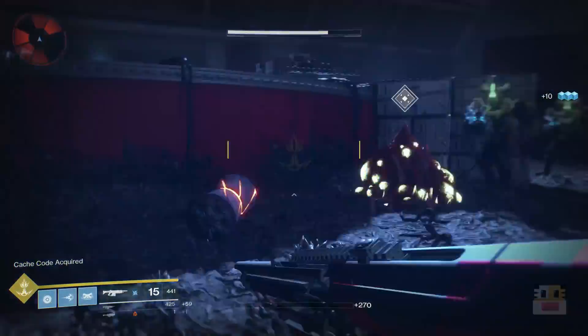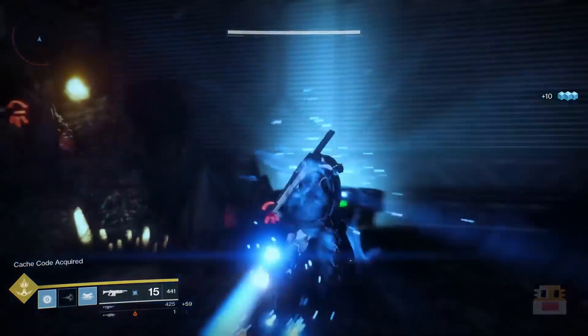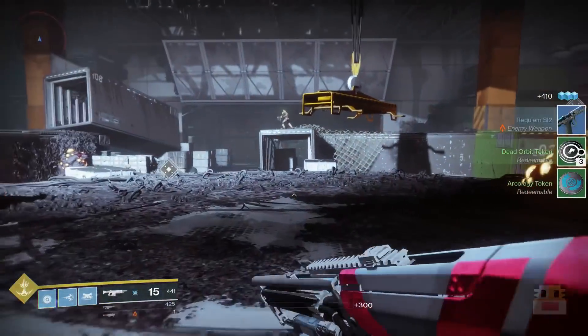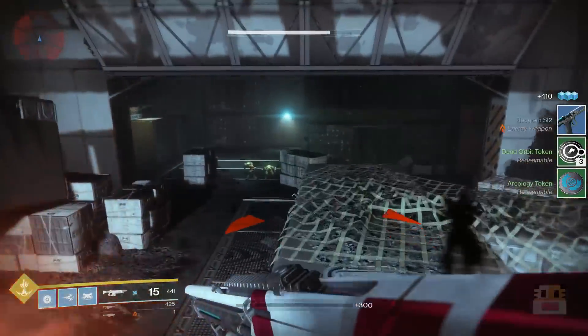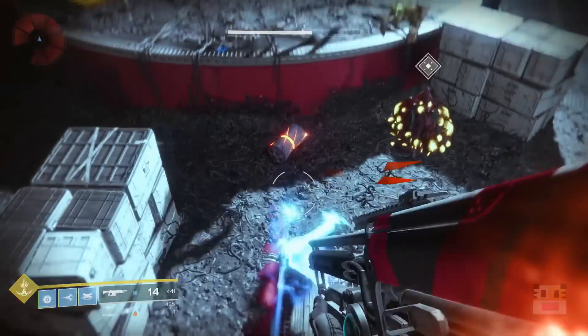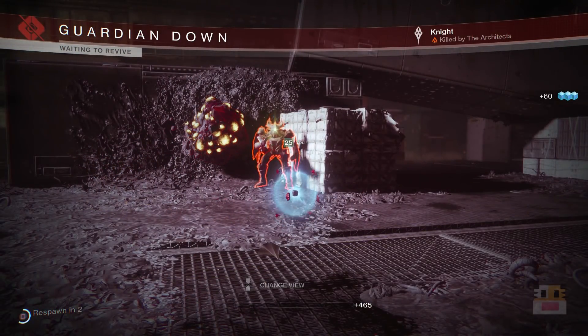A lot of people have posted on this before. It's going to be the Rig lost sector, where you just farm the lost sector token off of the chest. We're doing the lost sectors over and over, but there are a lot of little details that people left out — things to make it more efficient, more quickly, and to get a lot more heavy ammo out of it.